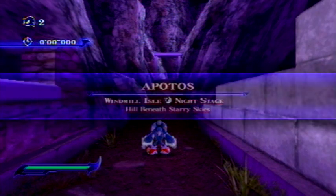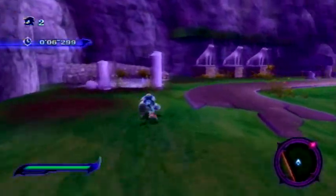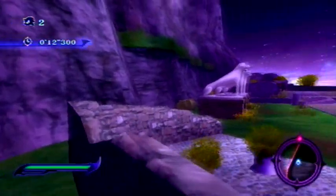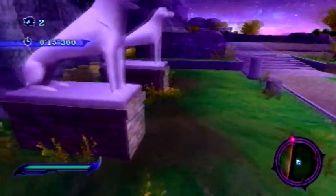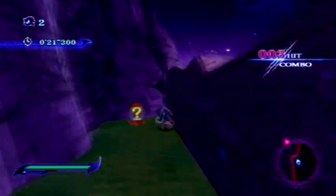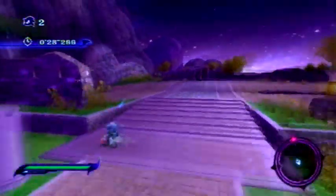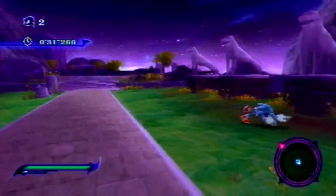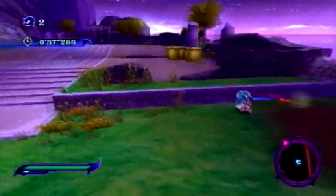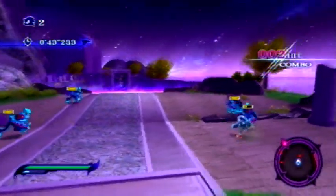I know we do a couple of nighttime levels. So let's see — Windmill Isle night stage, 'Hill Beneath Starry Skies.' This one has a little bit of everything: a lot of the items, a lot of the secret little areas where you can get goo and not only goo but also Gaia force. The blue stuff is what you use in level — it resets at the end of every level. The red stuff is what you collect to power up your moves and get more moves.